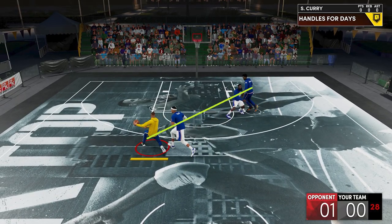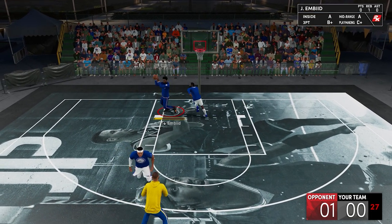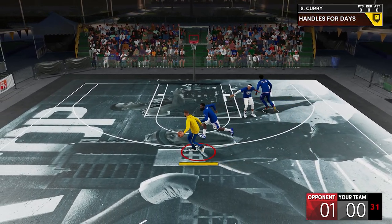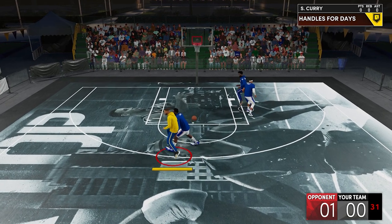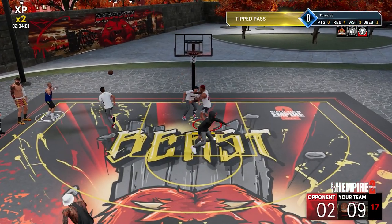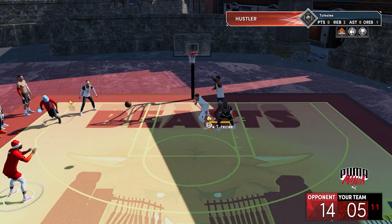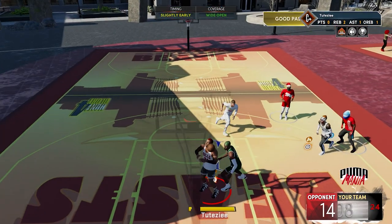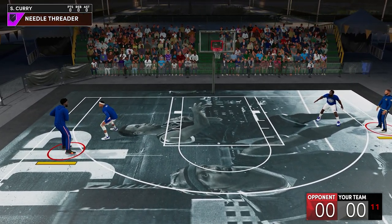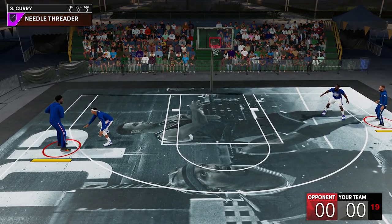Now for the main topic — how to utilize this badge more. I was testing normal versus bounce passes in my last video, and after doing more than a hundred samples on this exact sequence, I realized needle threader badge activates more on bounce passes. Which kinda makes sense, because on most badge activations, the passer is usually lunging or leaning in one direction when passing, so the badge activates on those kinds of passes.